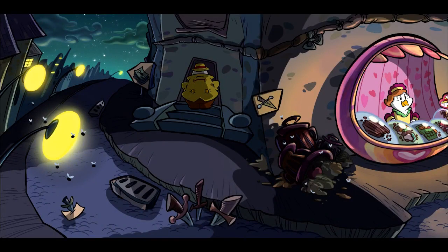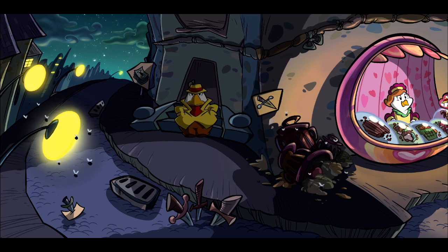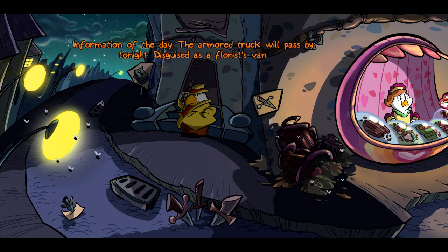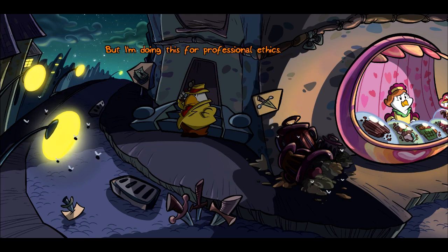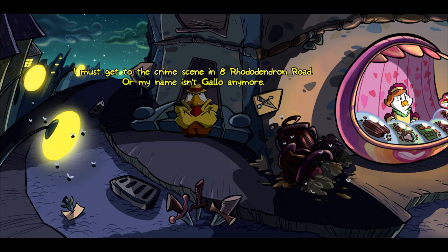Detective Gallo, we are off to solve the mystery. I like that Candy has my picture and a heart. 'Hello! Hey Gallo — I'm your informant.' 'I know who you are; I'd recognize your voice in a thousand.' 'Information of the day: the armored truck will pass by tonight disguised as a florist's van.' 'I pay you to tell me useful things, not to waste my time.' 'You don't pay me at all, but I'm doing this for professional ethics — crime doesn't wait. I'll call you back as soon as possible.' 'Pain in the ass. I must get to the crime scene at 8 Rhododendron Road.'